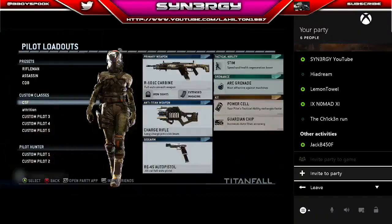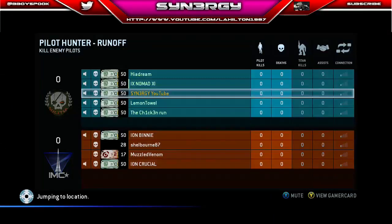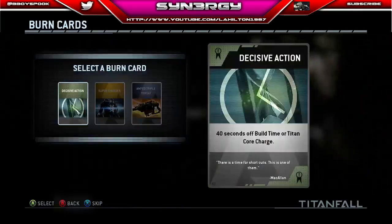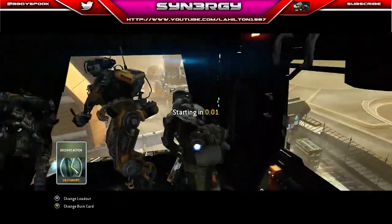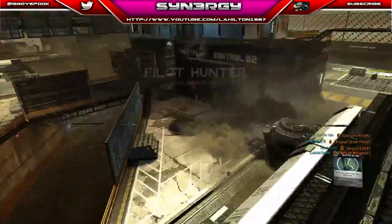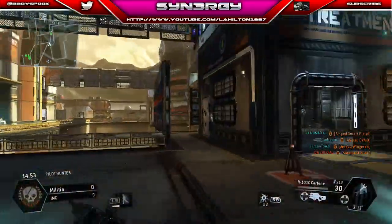Hey guys, Synergy here and welcome to episode 7 of our series. What we're doing is we're going to be playing Pilot Hunter for you guys and we're gonna talk you through this now. You can see the burn cards that I've got at the moment, some of the new titan burn cards which is the Triple Threat Magnets, so I'm going to show you exactly how they work as well for you.